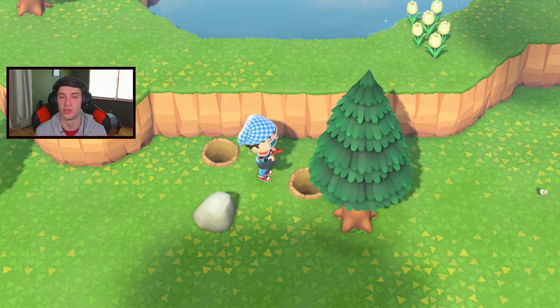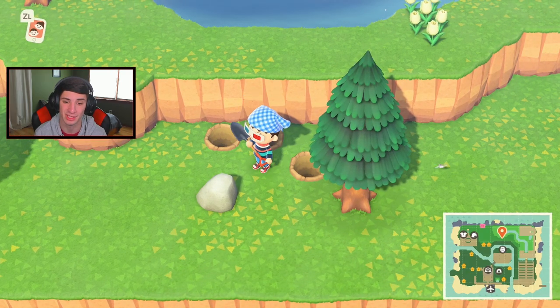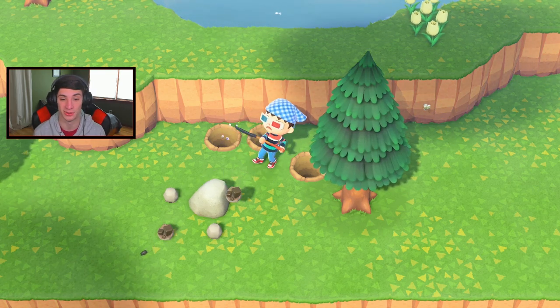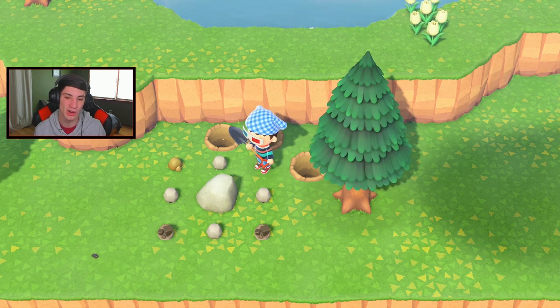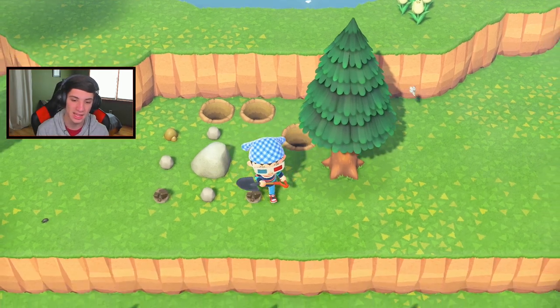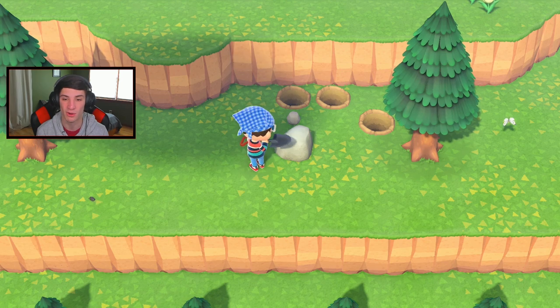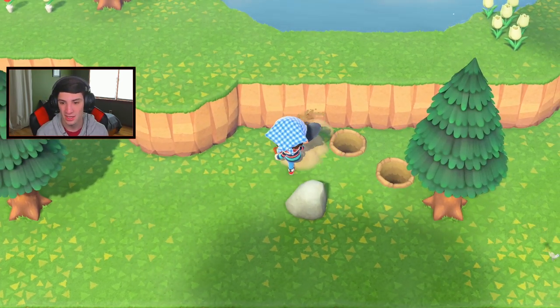I kind of messed up on something with the shopping center so we're going to see if we can fix it — if not, we'll have to spend extra bells. I also need to check my turnip prices. There are two different prices: AM and PM, so make sure you check them every morning. I've been forgetting lately and I hope I didn't miss a big bell price.